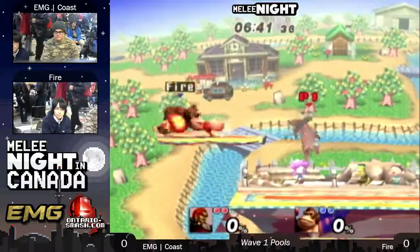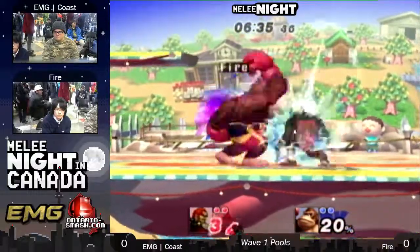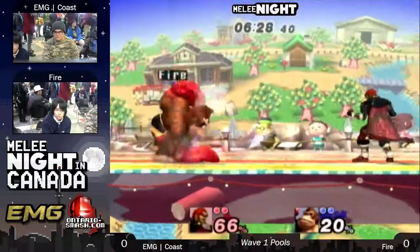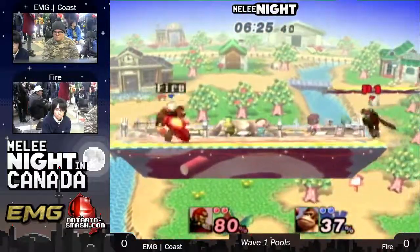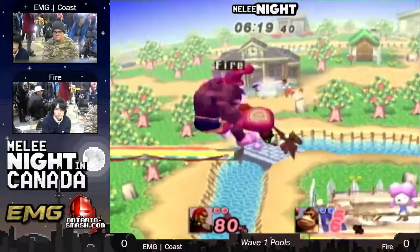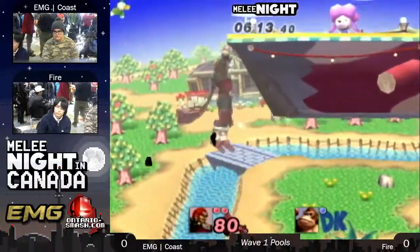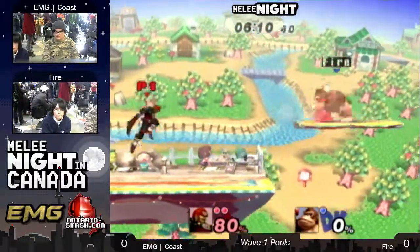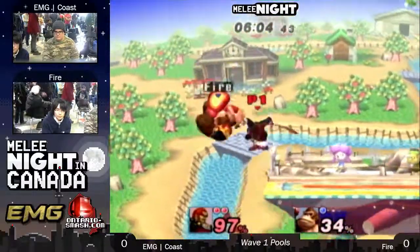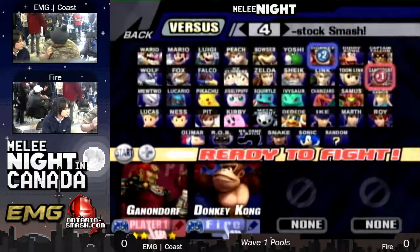Like what I said about those cargo throw combos — he gets the forward smash. Gets the dash tech into up tilt, side B. Ganon goes for the forward smash, as you can see in the animation startup. Misses the down B by DK. Those are nice wavedashes by Kost. Gets the double forward air. Will that take the stock? Up air. Solid down air. Now Fire is on his last stock here for game one. He still has a chance though.